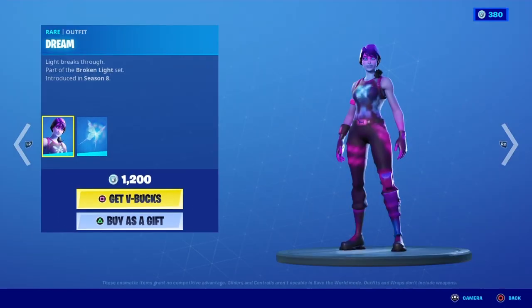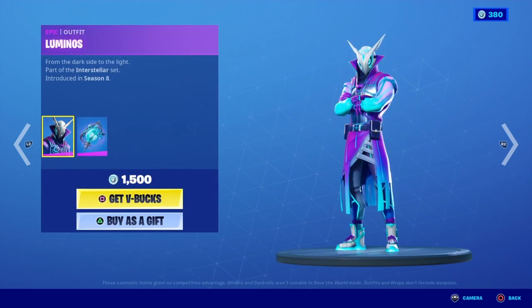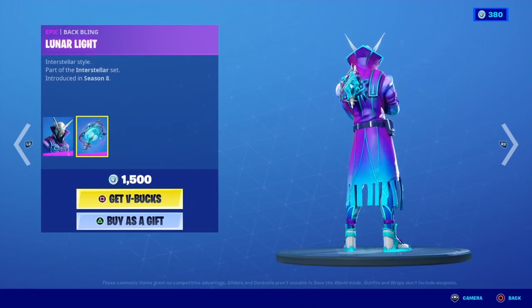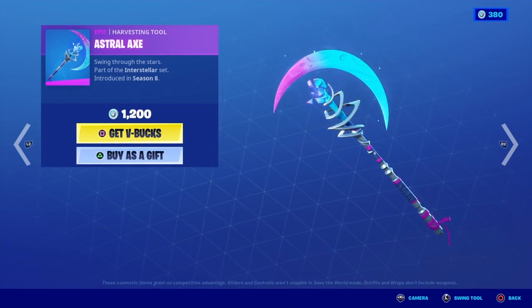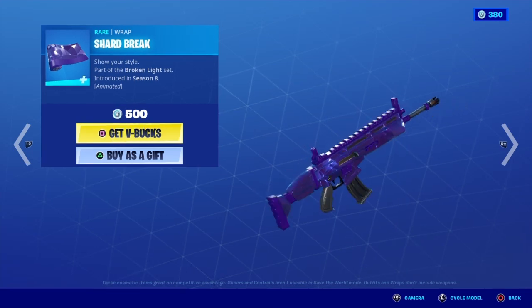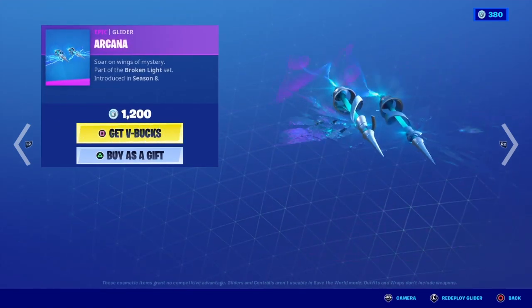Dream is back with the Shattered Wing back bling. Luminos is back with the Lunar Light back bling. Astral Wax is back. Shard Break is back. Arcana is back.